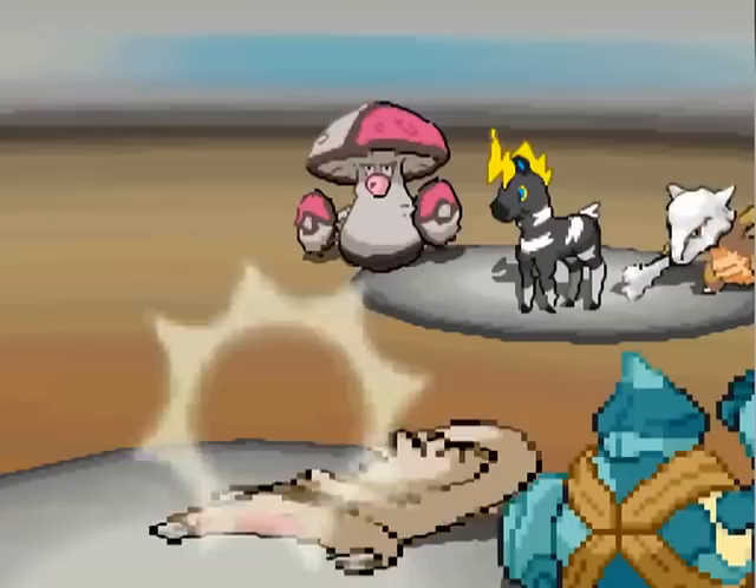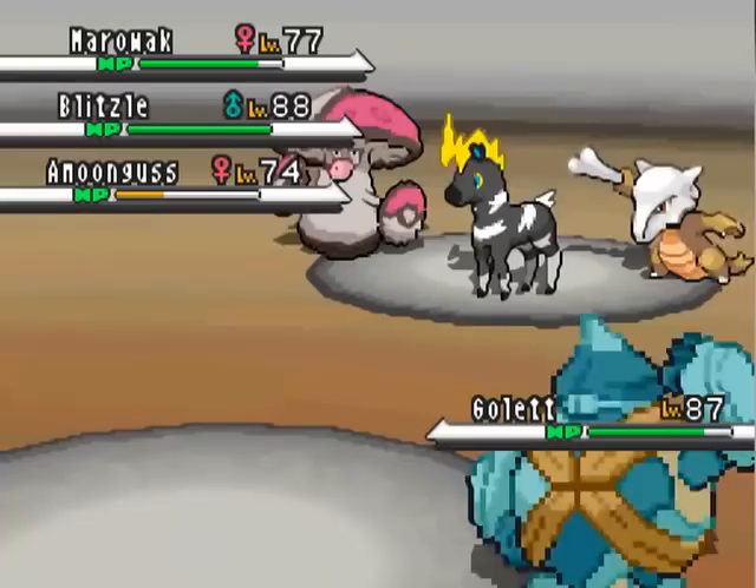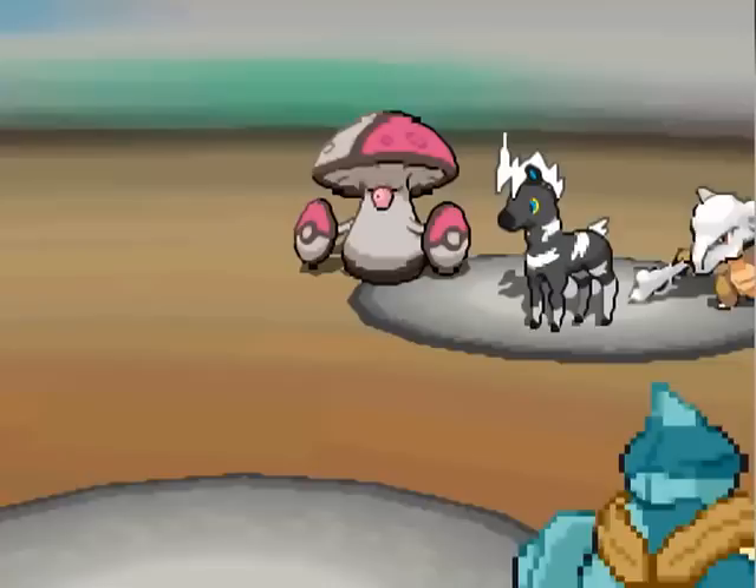Blitzle is now out. Blitzle is going to use Facade against Slakoth, and Slakoth is going to die. I really should have just attacked instead of doing the stupid switching around. I'm going to get Leered by his Marowak — that's three Pokemon against my one Pokemon.